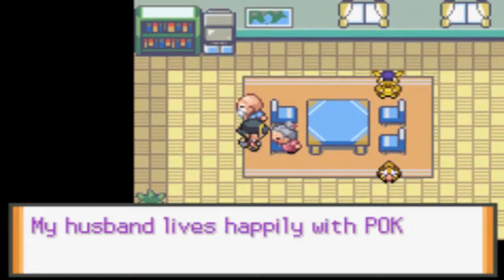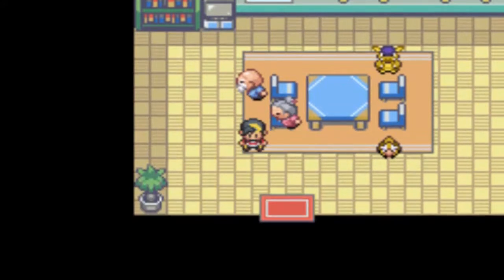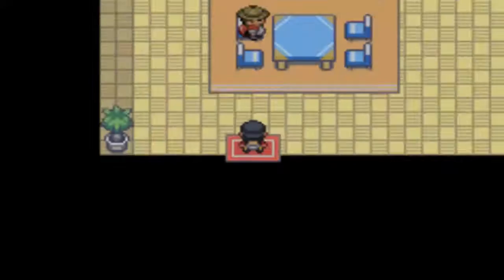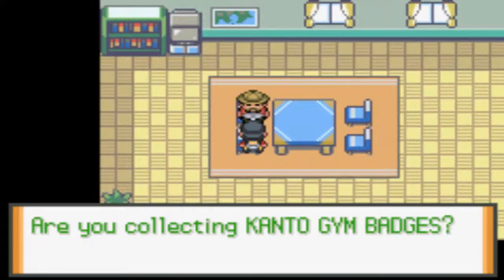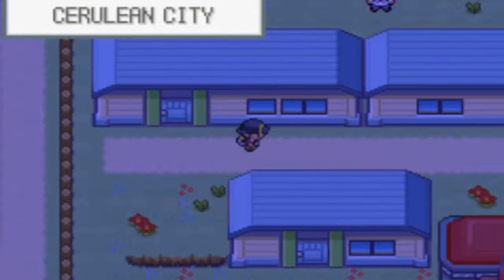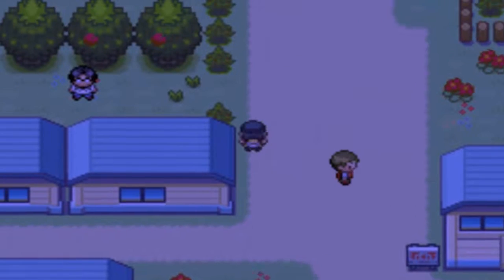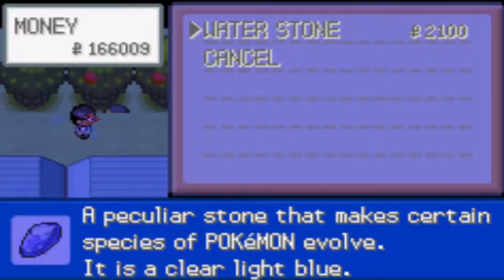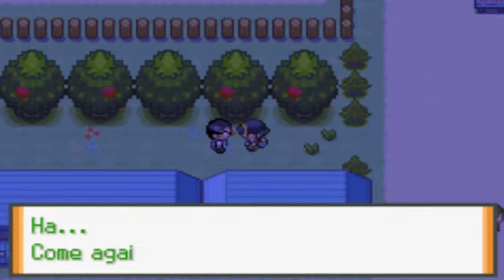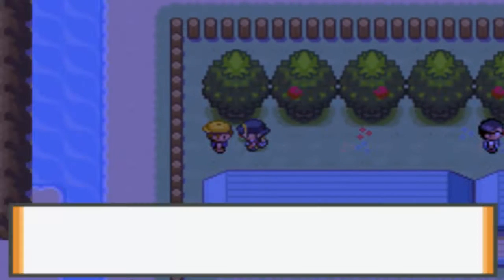I'm so happy — my husband lives happily with Pokémon, he got the trades. Are you collecting Kanto gym badges? One question, that's it. Whoa — a Water Stone! I already had two of them but I'll buy another one. These sell so quickly. There's a cave here that has horribly powerful Pokémon in it.